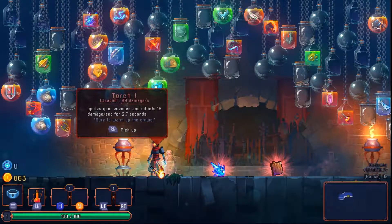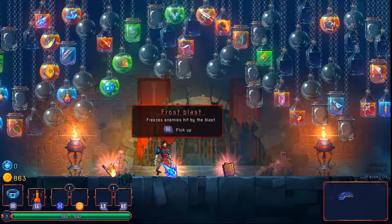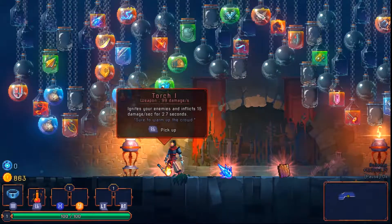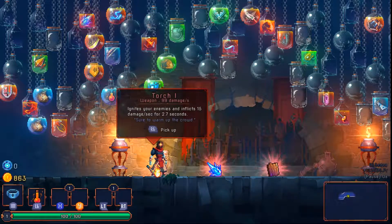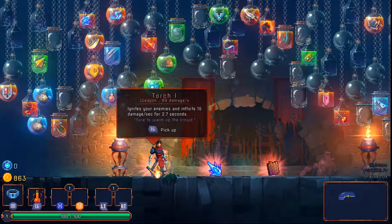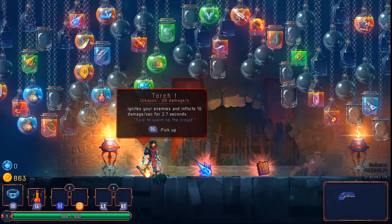Some of these items in the jars I'm not familiar with. It's possible they've changed the icons for some items I'm familiar with. The main one I see right next to the Biter Swarm, just to the top left of that — I'm not familiar with that icon at all. We'll see if we can figure out what that is. Maybe it's just something I'm forgetting.